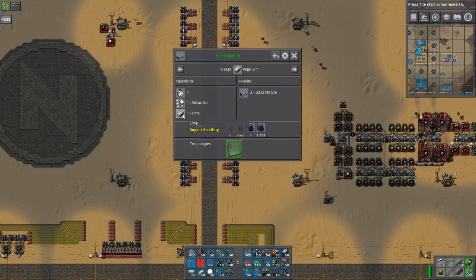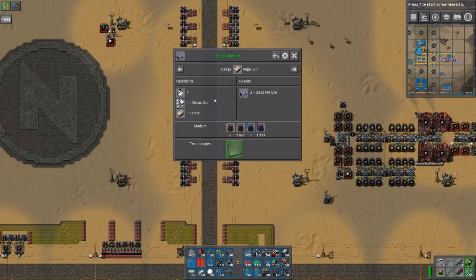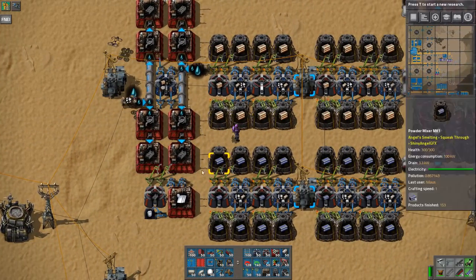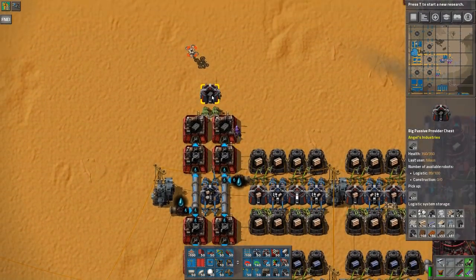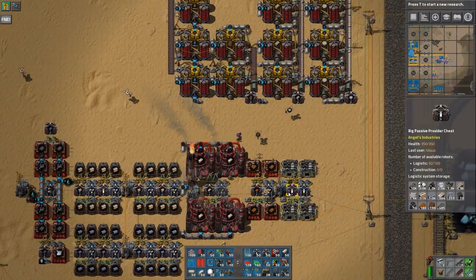The reason I'm going with glass mixture is because it's exactly the same recipe — silicon and lime — as the cement. The cement and glass mixture apparently use the same recipe in this modpack. You can see here things are being processed — that's 10,000 — it's not even keeping up but that's because it's being used here.